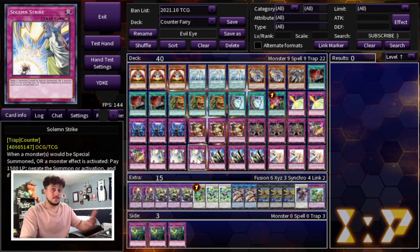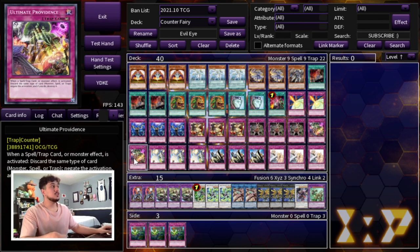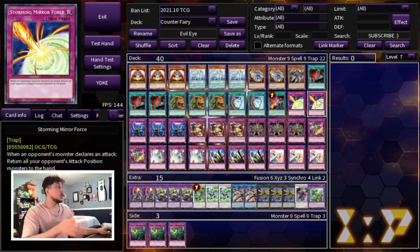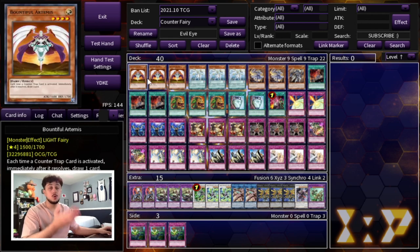Solemn Strike is really good going first and going second. I was considering a third Storming Mirror Force, but I decided two Ultimate Providence is really powerful — especially with Ariadne it's essentially a free Omni Negate. It also synergizes with Artemis since you draw a card when you activate it. Fun fact: Negate Attack is actually a counter trap, so if you want battle protection that also triggers Artemis's draw effect, you could run it.